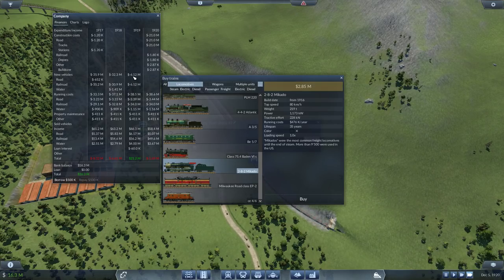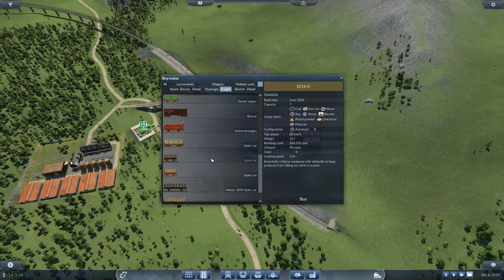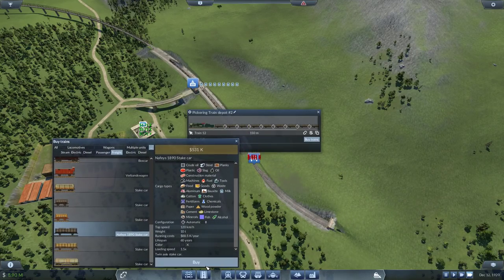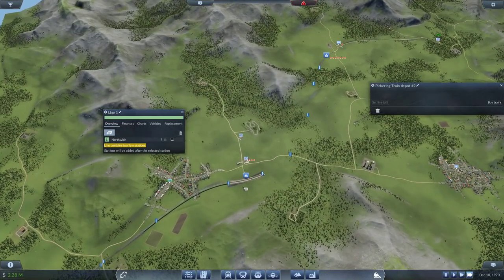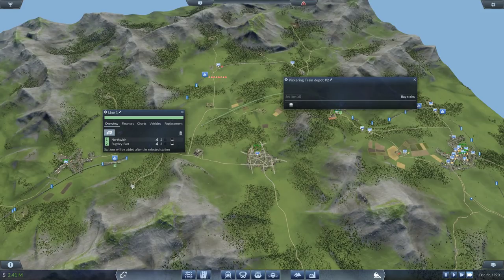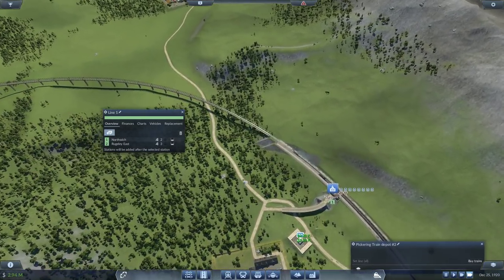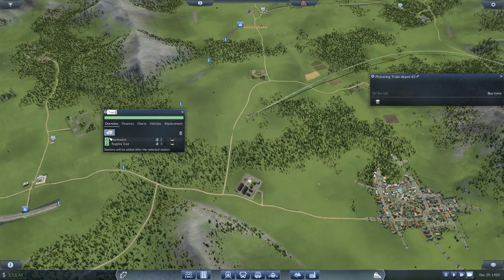It's December now. Let's get a Mikado and fill it with Nephi's universal stake cars, making it a 320-meter length train. Just a single train for now — 310 should be enough. Set it on a new line from here to there. Let's call this the... Pickering-Rougely connection train.